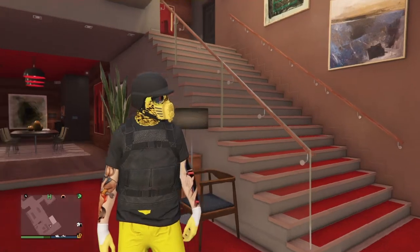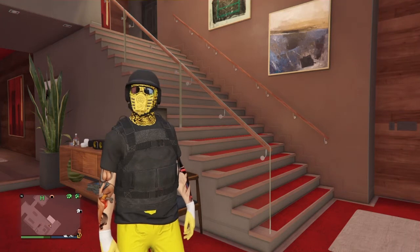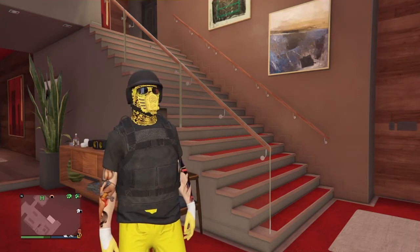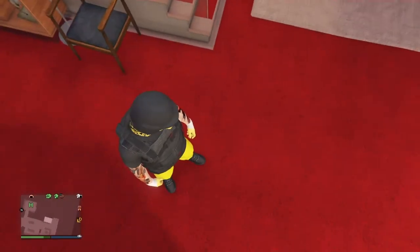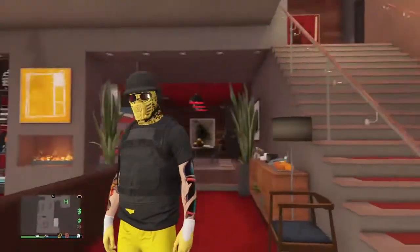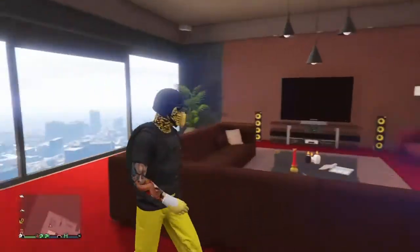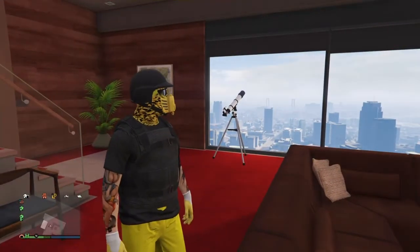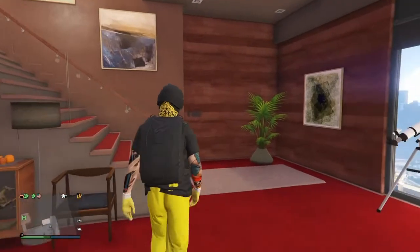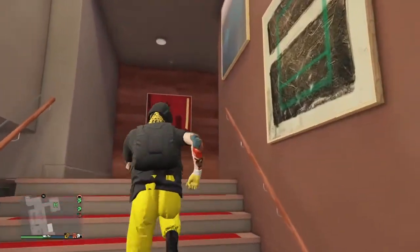Kurob Nation, it's your boy Kurob here back with another video. I'm going to show you how to get this dope try-hard run-and-gun outfit. Pretty dope — it has the gas mask, yellow pants with the t-shirt. I'm going to show you how to do this in your apartment. If you guys need everything, just go and buy it, but we got everything here.